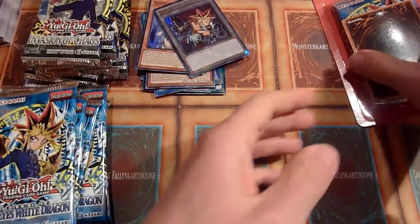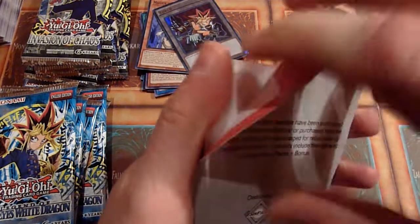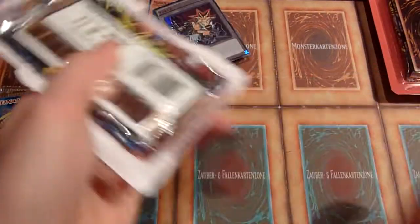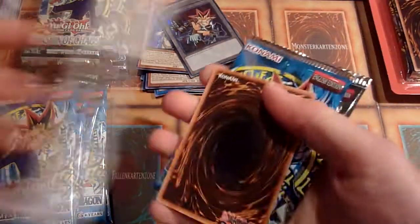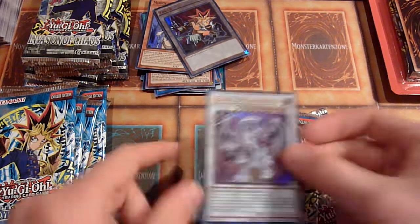A Yugi token! Who doesn't want to pull that? Seems like last time was pretty lucky with my promos. Azari Silver Dragon.